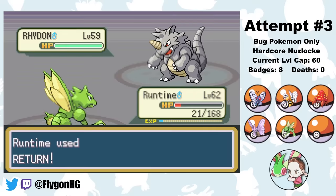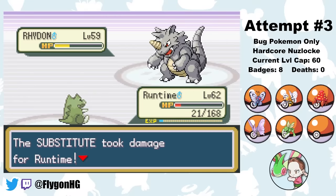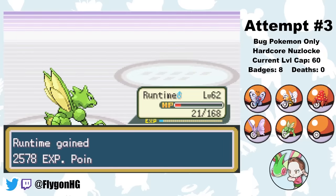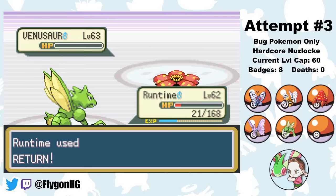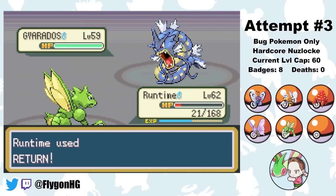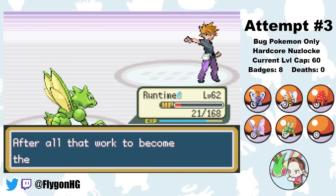After Arcanine goes down, Rhydon comes out. We hit it with a Return for a good chunk of damage, Rock Tomb breaks Runtime's sub, but another Return finishes off Rhydon. All that's left is Venusaur, which goes down to another Return, and then Gyarados, which even after an Intimidate, also goes down to one last Return, winning us the battle and the run.